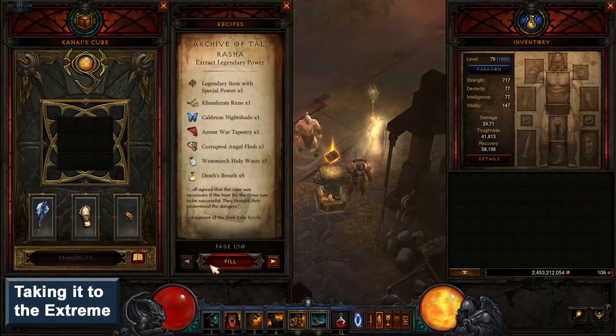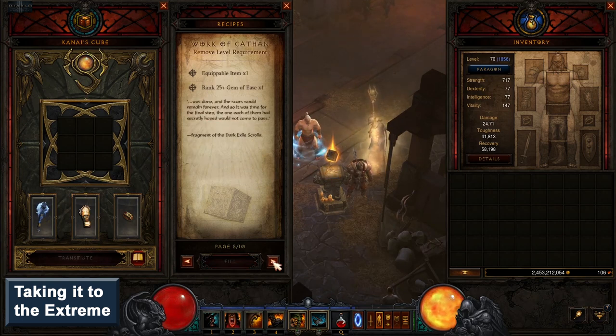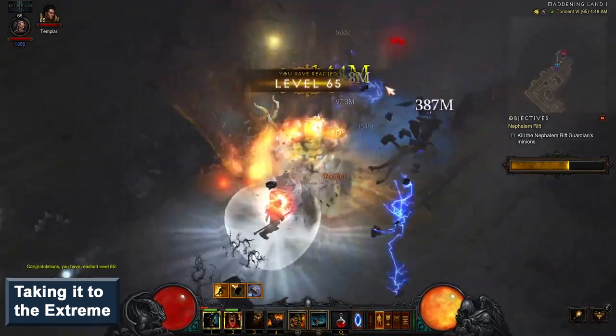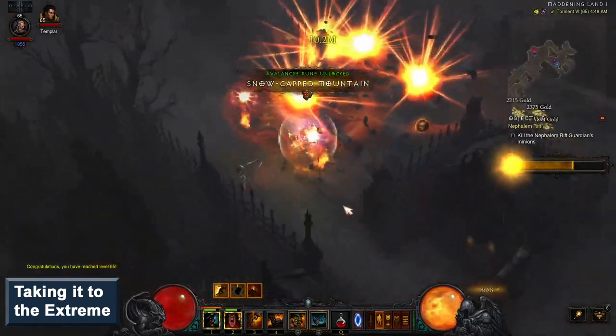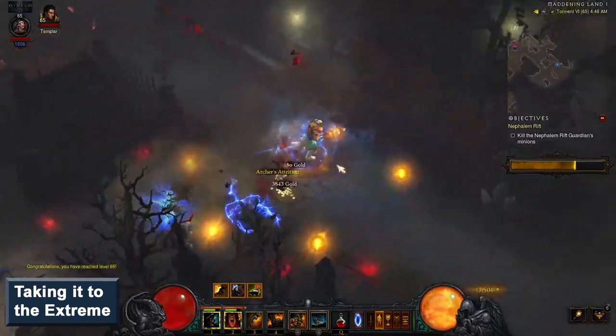And if you are really interested in leveling as fast as possible, then you could use the Work of Cathan recipe in Kanai's Cube to remove the level requirements for a full set of gear from an in-game build. However, each item would require a rank 25 Gem of Ease and the time investment required for getting this many level 25 gems is way higher than the time it would take you to level a character otherwise. Only leverage this recipe if you are really interested in doing it or plan to level a tremendous amount of characters, and even then you would probably only want to do this for your non-seasonal setup. If you were to use this recipe on any one piece of gear, use it on a level 70 ring with a socket so you can benefit from a fourth legendary gem at level 1.